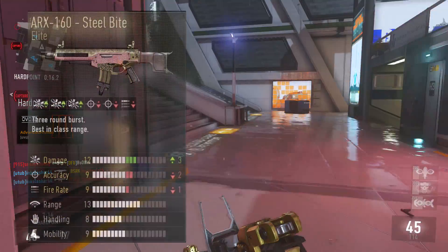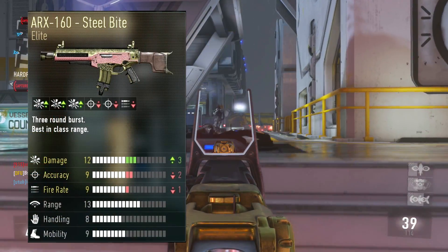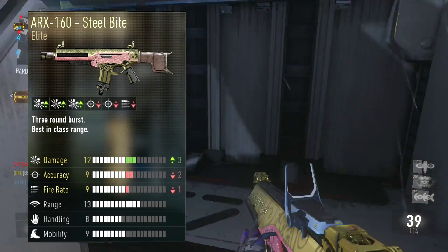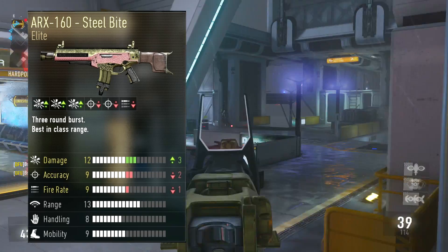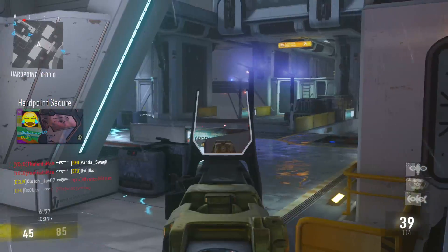So if we're looking at the in-game stats, we've got up 3 damage which is absolutely huge, down 2 accuracy, and down 1 fire rate. I think those stats are actually pretty damn balanced — it doesn't make it overpowered or anything. But let's go ahead and look at the real stats, because as we know those really don't mean anything.